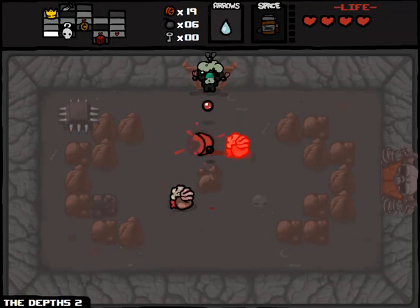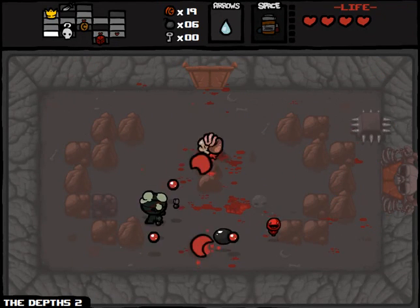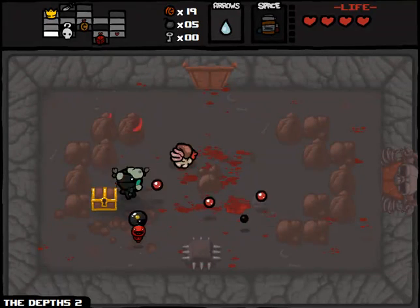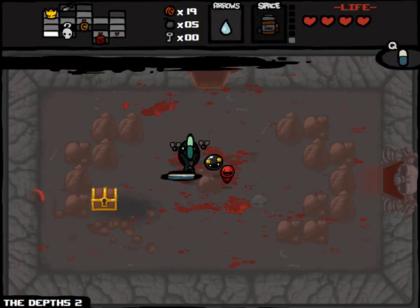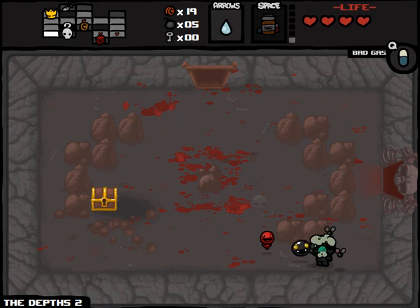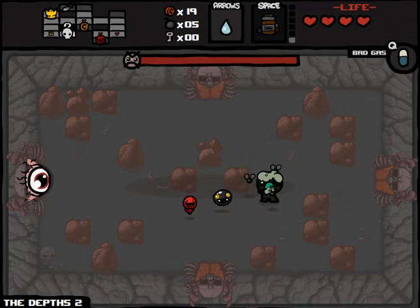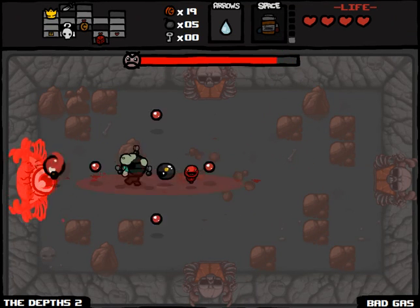Three more cents. There's the boss room — we could fight Mom right away if we so choose. There's a chest I can't open. Got a pill — bad gas. Well, that's not so good. Let's do it anyway — you never know, could go well, could go poorly. Let's get her with poison damage — fantastic. This is the first time I think bad gas has ever been useful for me.